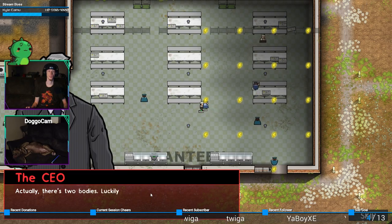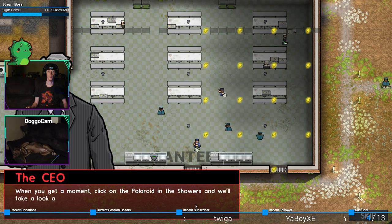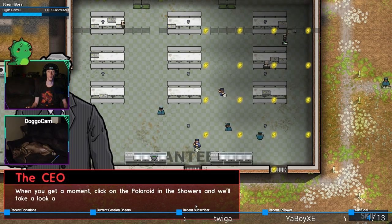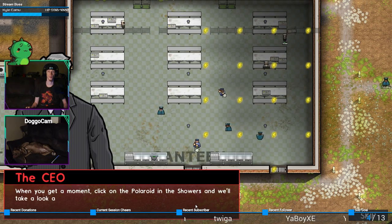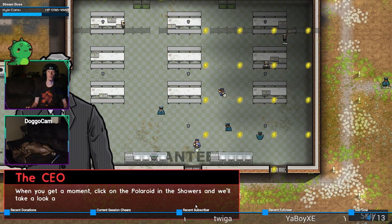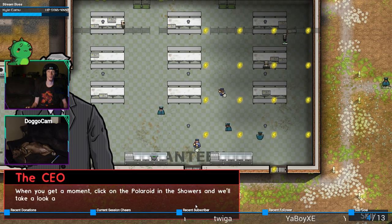Holy crap, look how many of them there are - oh, there's no power. Utilities - power. I didn't actually connect it. I think that's all it needs, right? No, it needs to do this. We've had an incident in the showers. There's a body - actually, there's two bodies. Luckily we've got cameras in there. When you get a moment, click on the polaroid and show...